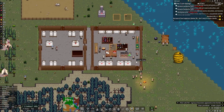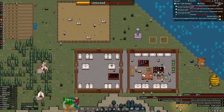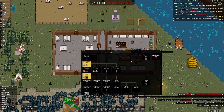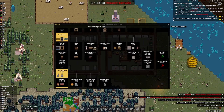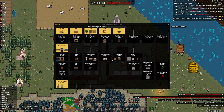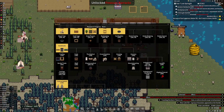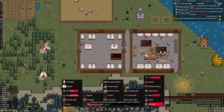We're putting some stockpiles down for our external resources and putting another big box down, building another cooking table because our food is not keeping up even though they are making quite a bit. We might even need to make another wheat field just like that. We're not going to do any weapons just yet — we kind of need to do brewing just because of happiness.